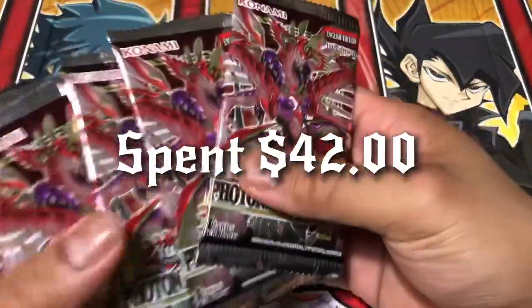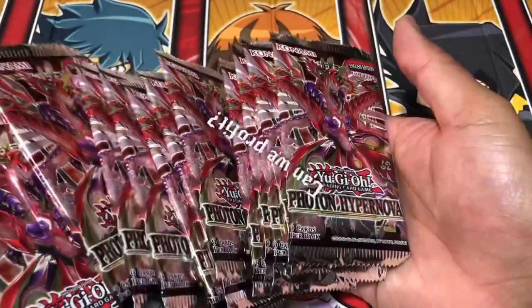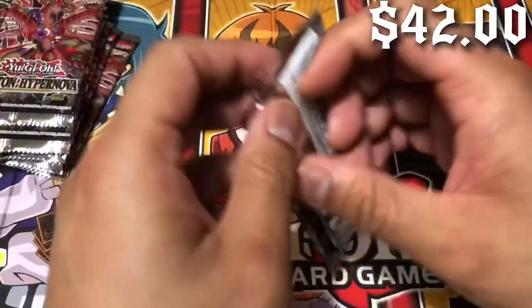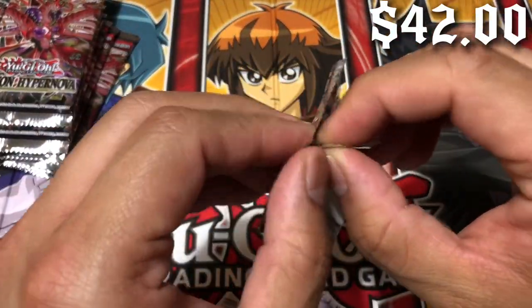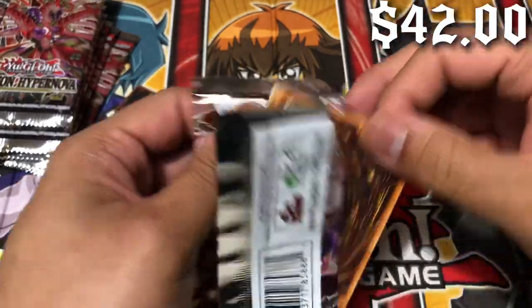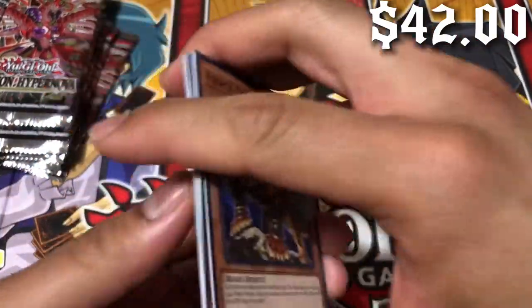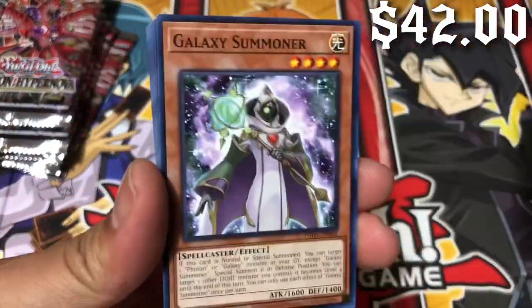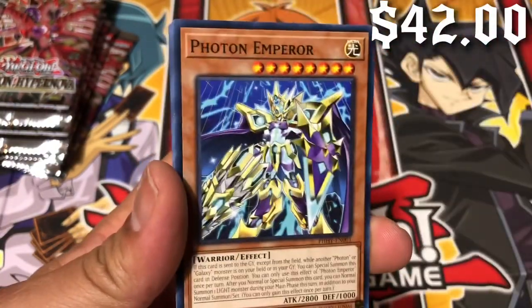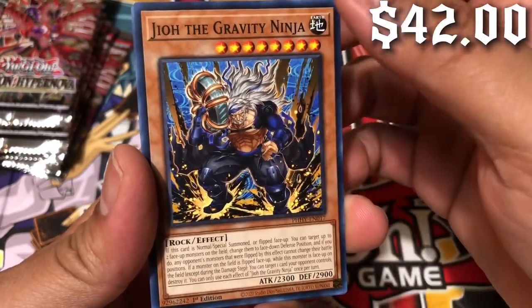What's up guys, how about we open up half a case of Photon Hypernova? That's right, we got 12 blisters already opened up for you guys today to see if we can pull that Triple Tactics Thrust. You can remember the last video when I did a little challenge against the blister queen — we managed to pull it. Can we do it again? It's actually 12 AM, so can I pull it again? This kind of reminds me of the guy from One Piece.